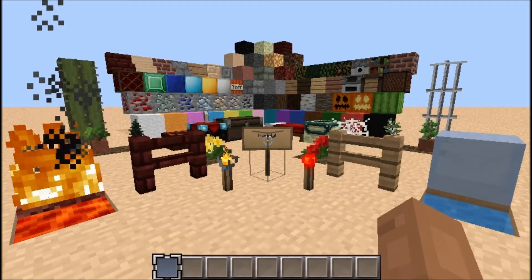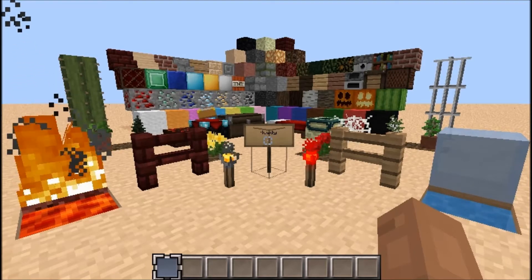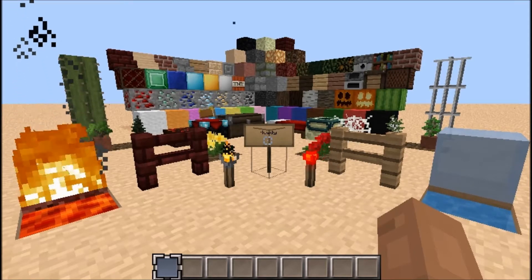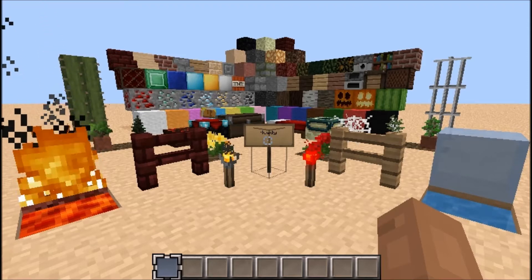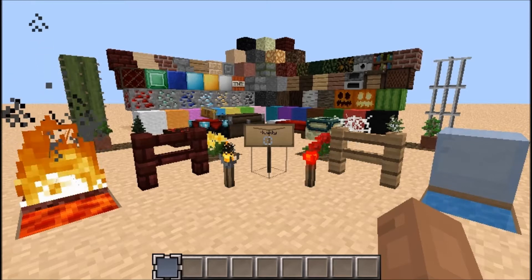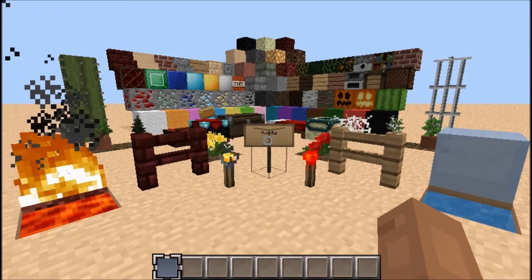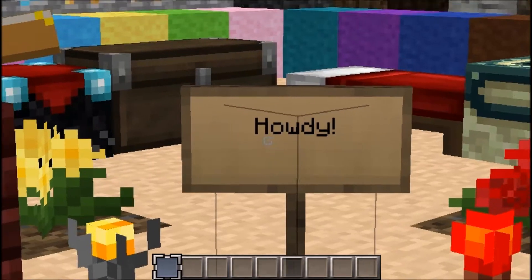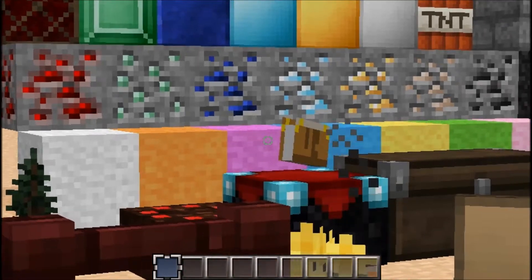I'll just give you guys a nice quick look at this. On the top left you have the stairs, and then you have the decorative sandstone and stone block. Next row down you have the redstone lantern, the ore blocks, and TNT. Next row you've got the ores — let me just zoom in there — and then you've got colored wool.